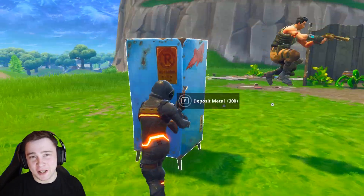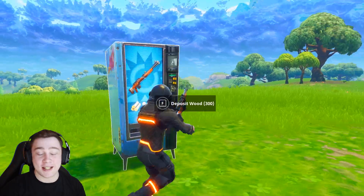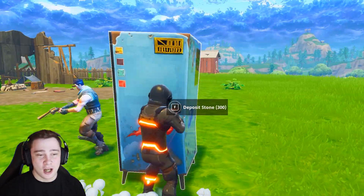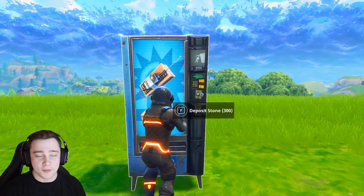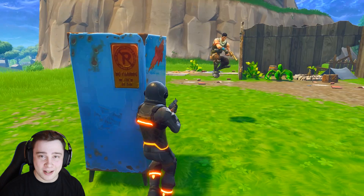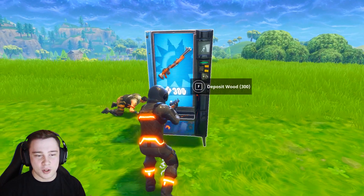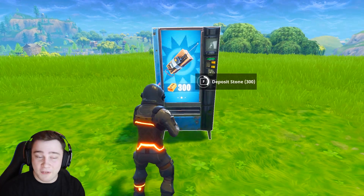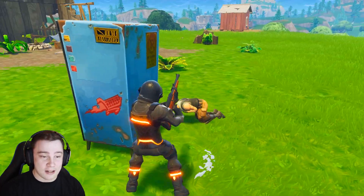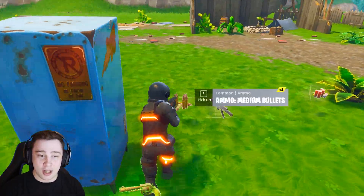Who doesn't love a good limited time only mode? We have High Explosives back again — this was so much fun. The rules are: non-explosive weapons have been removed, friendly fire has been turned off, and the storm is a little faster. Spawn rates for consumables have increased by 50%, material spawns have increased by 100%, and the legendary guided missile has a 50% increased chance of dropping.